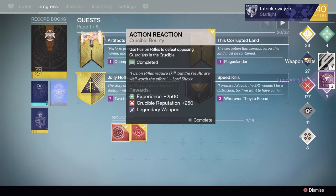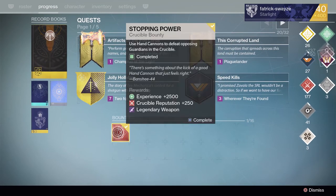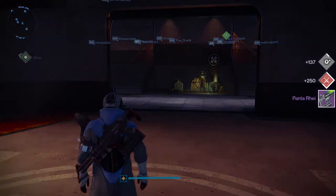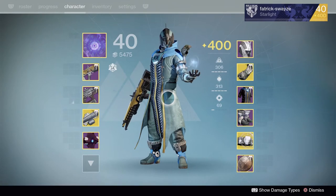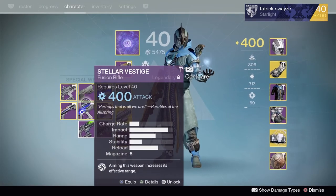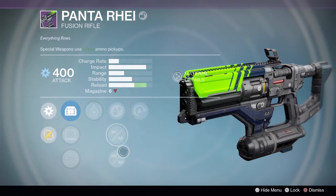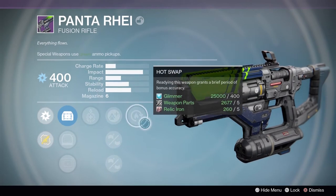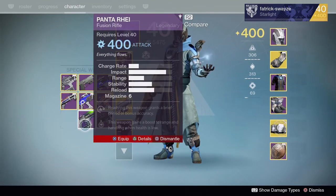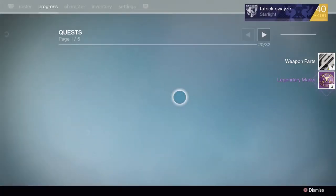Fusions or hand cannons — I'll go with fusions first. A Panta Ray — my friend has one with knee pads, rangefinder, and rifled barrel. Come on, let's see: underdog, hand laid, no range perks, and hot swap. Frustrating as that is, that's gonna have to be a dismantle.